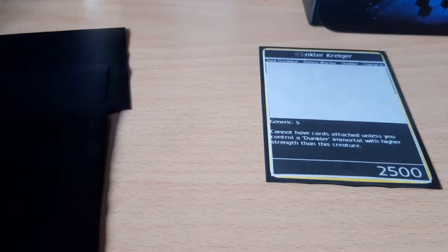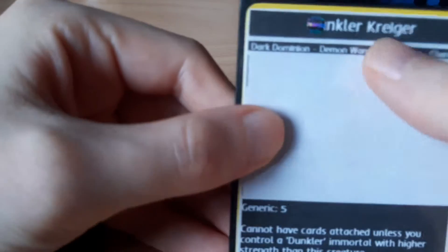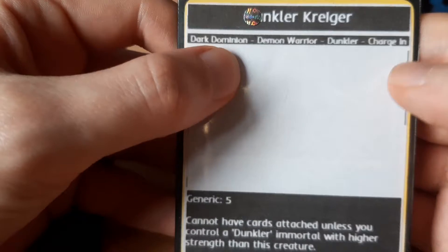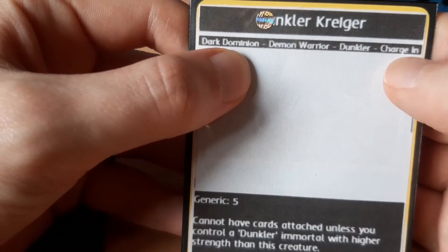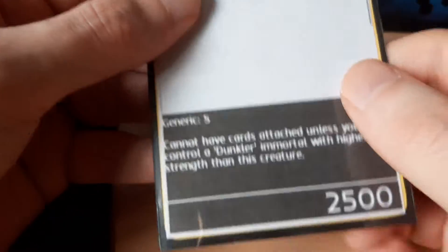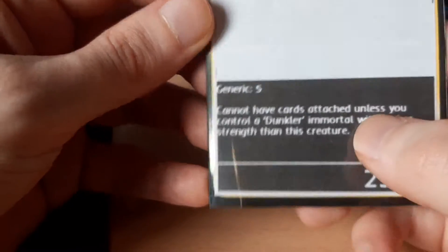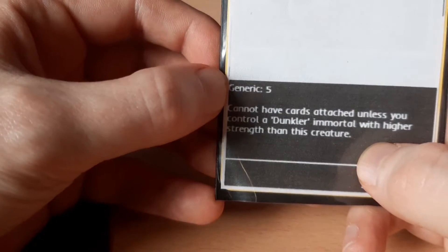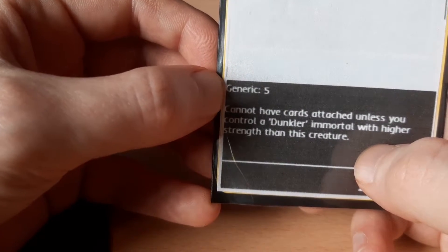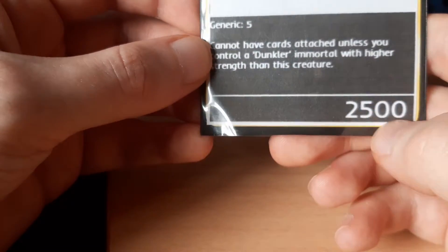Let's look at this creature. We've got the name of the card at the top, its habitat, its type, its subtype if it has one, and its keyword ability. All creatures have at least one keyword ability — in this instance it's Charging. Some creatures have Supporter, which means you can't play them as your Immortal. Some creatures have Immortal, which means you can't play them as a Supporter. This creature also has Generic 5, which means you can have five copies of it in your deck. Any creature that doesn't have this term on its card you can only have one copy of. It then has its effect, and finally it has its strength at the bottom.